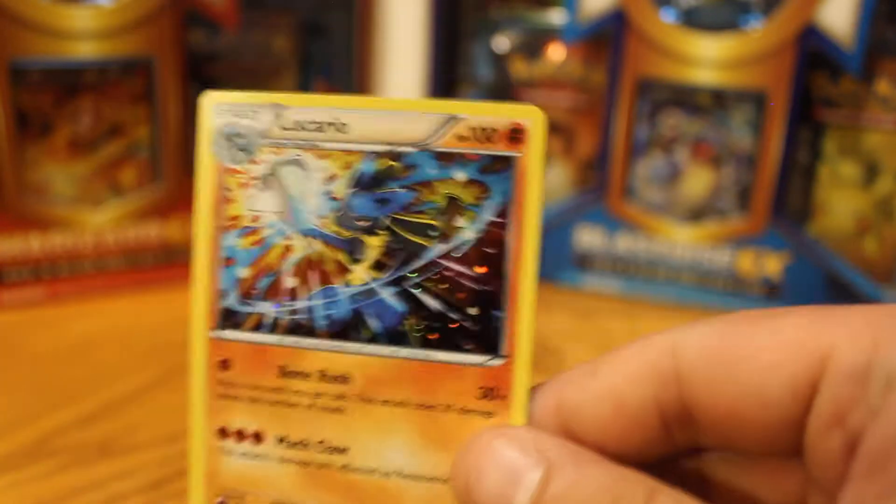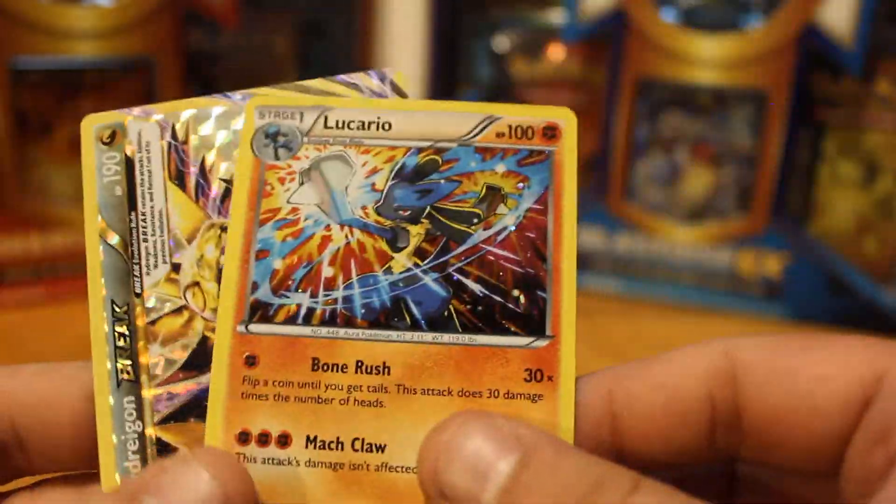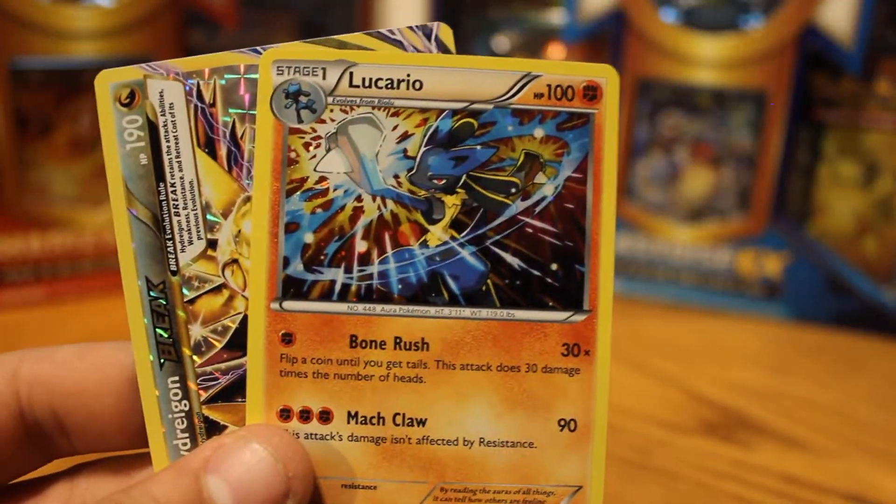Just trying to organize my pile — what a mess I just made. Yeah, so I got the Lucario and the Haxorus BREAK. Thank you guys for watching, I am Big in Paradise, don't forget to say hello.